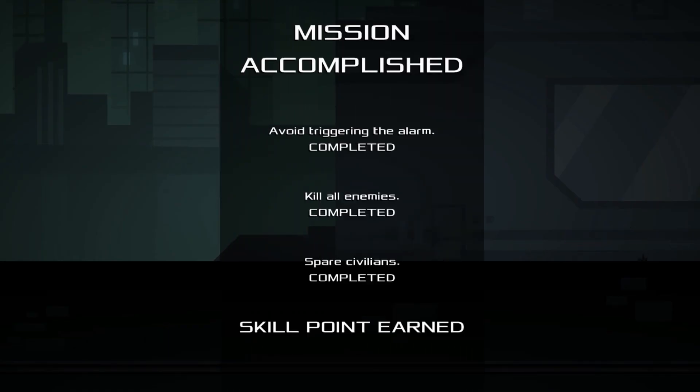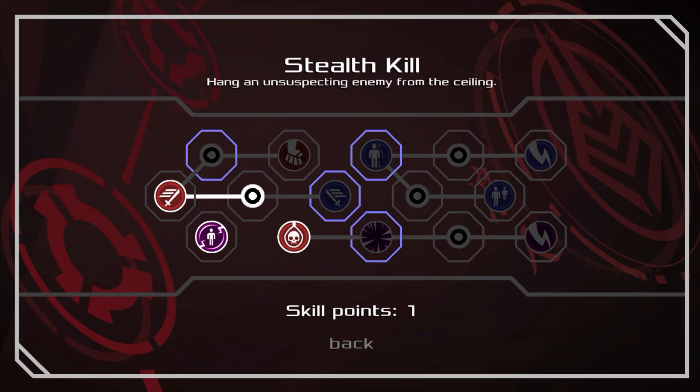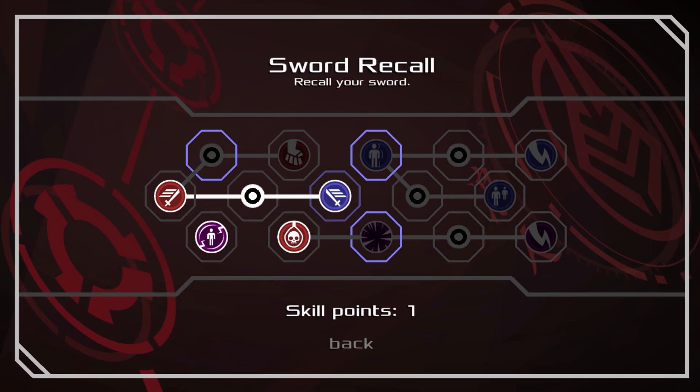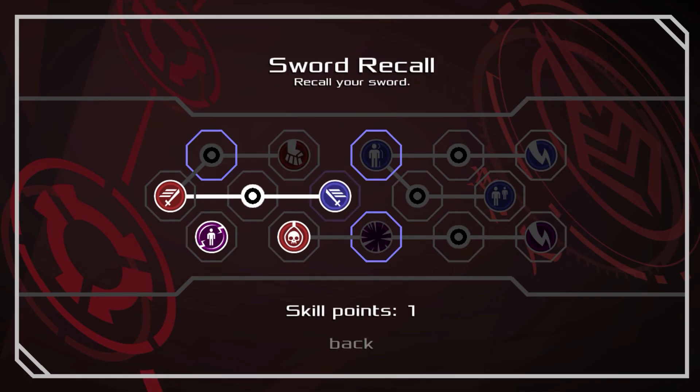Complete, complete, complete — skill point earned! So this is the skill tree. You initially start with Limit Break: when you perform five actions and fill up the gauge, you get a free action. I've unlocked stealth kill and sword throw. This is the intermediary to recalling the sword. I'm debating between getting sword recall or the shuriken rain that stuns all nearby enemies. For now, let's do sword recall.